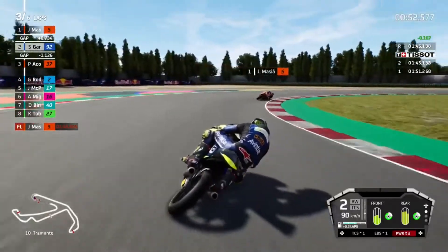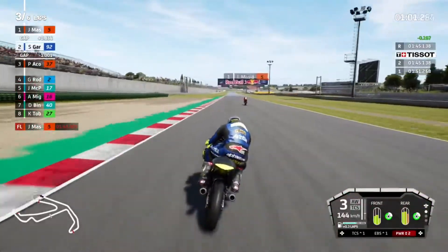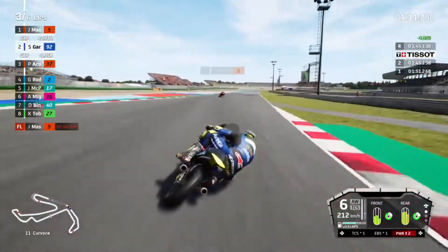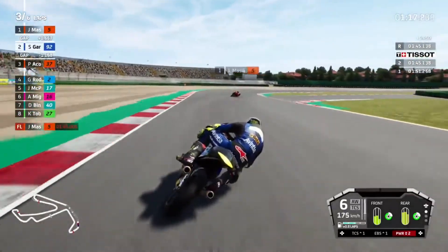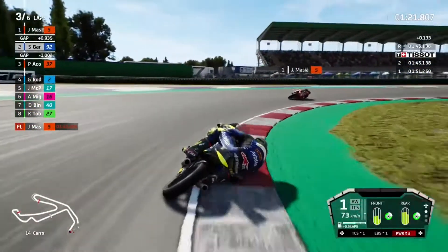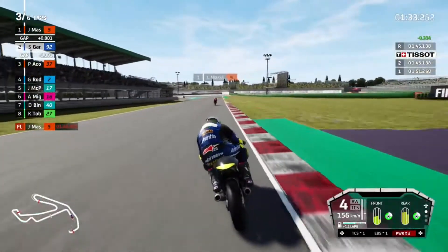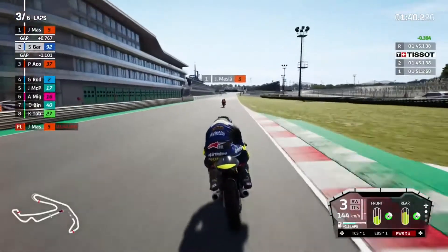Into the brakes easy for turn 10 - we've caught him up by quite a bit there. Get on the acceleration. I think we could have almost done with a medium rear - that probably would have given us just that little bit more speed to try and catch up to Masià. We're slowly closing the gap but he extends it as well. He's very quick on the acceleration out of that one. Problem is sector one is not our strongest.